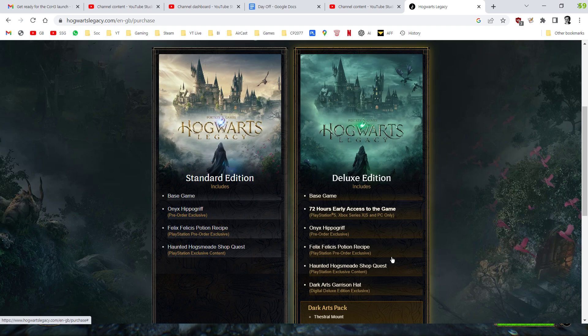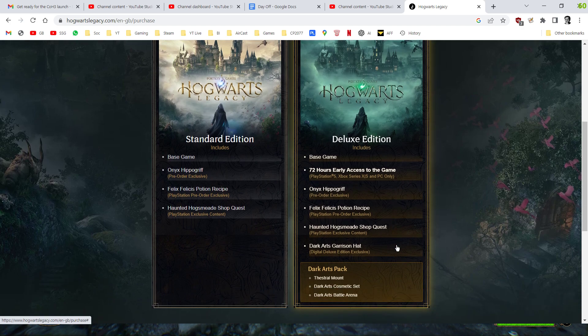There's an extra shop quest and an extra potion recipe you get on PlayStation. I haven't got a clue what they are because I haven't got Hogwarts on a PlayStation. But the two things that are extra that we're going to look at today are the cosmetic set and the battle arena.